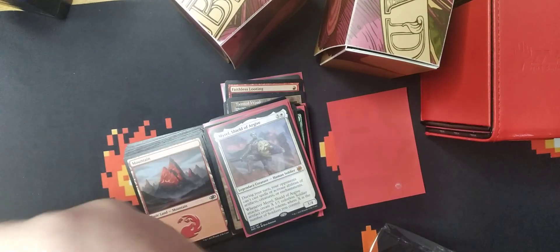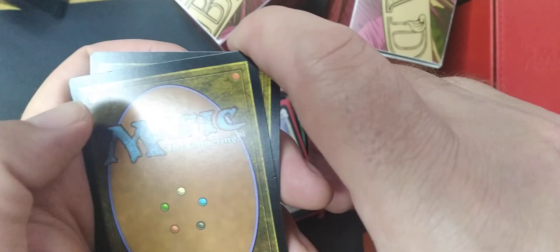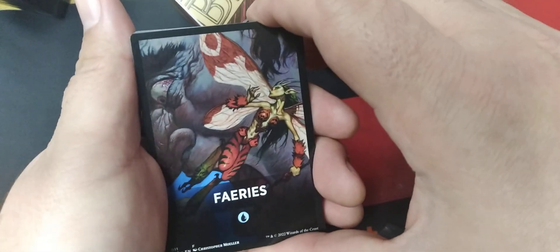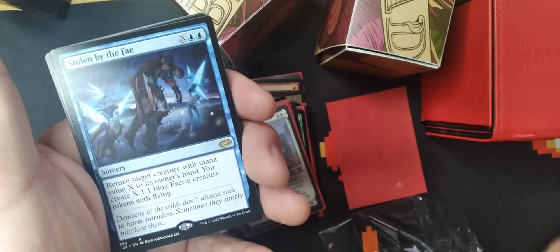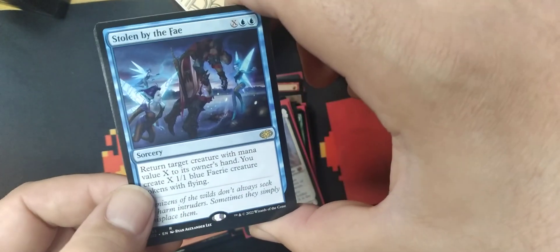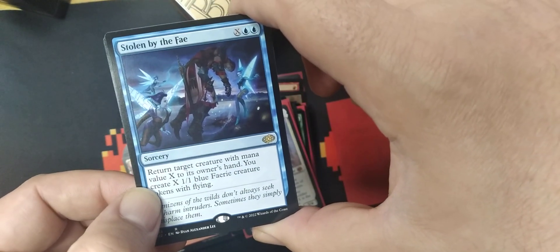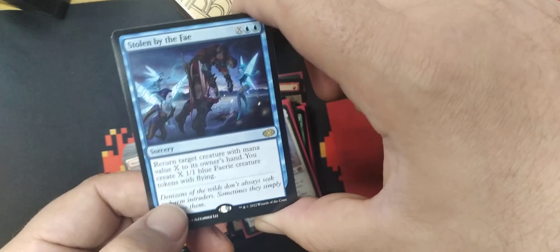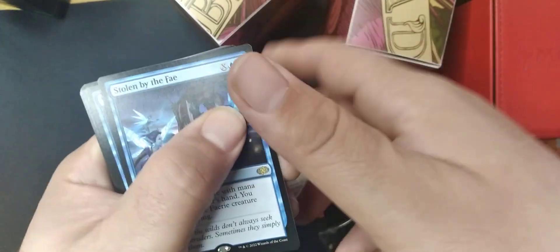All right, this thing opens just like grandpa's palms. See that residue there — not good. All right, Fairies — and Stolen by the Fae. Return target creature with mana value X to its owner's hand and create X 1/1 Faerie creatures with flying.